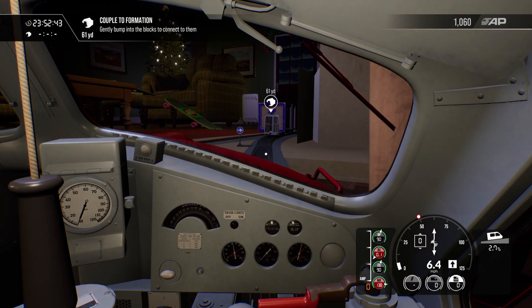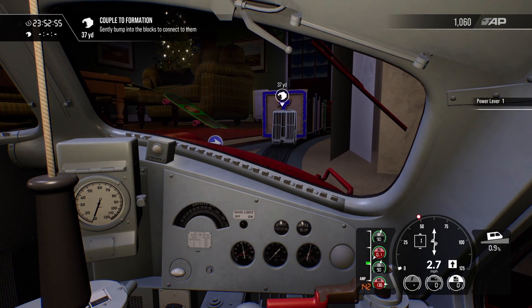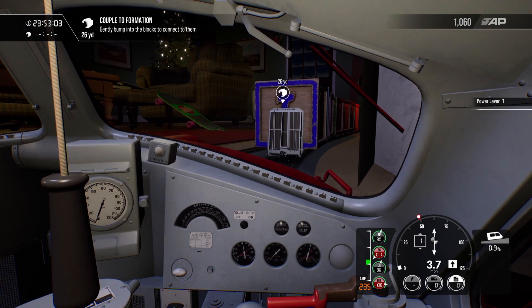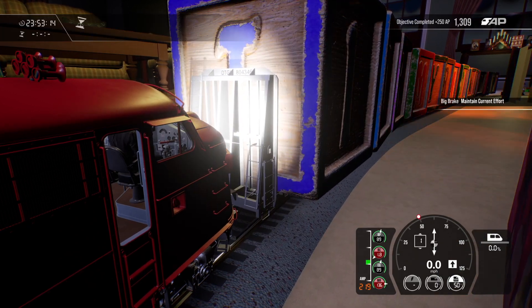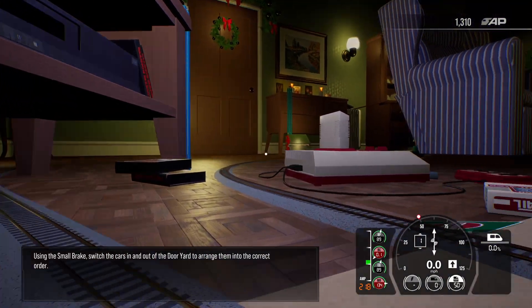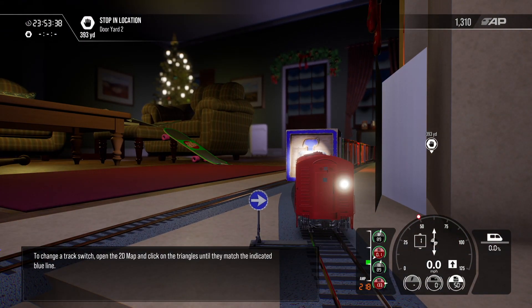Let's go back into the cab view. It's asking us to gently bump into the blocks to connect them — this has got automatic couplers so we don't have to go out and manually couple. A little bit of force on the back will do the needful. I didn't check the points — I'm assuming it's going to put us in the right place. There we go, excellent. 'Using the small brake, switch the cars in and out of the dooryard to arrange them into the correct order.'